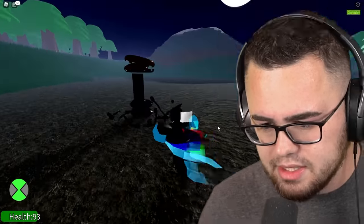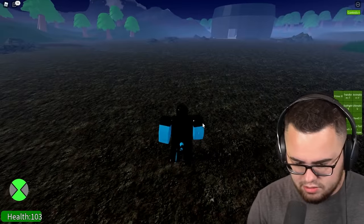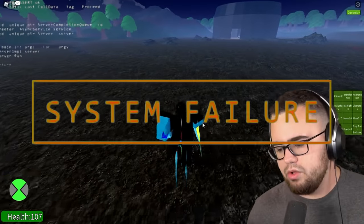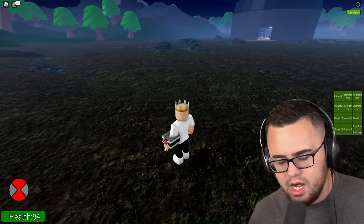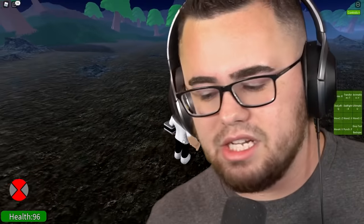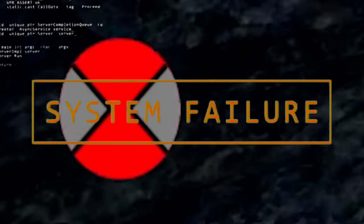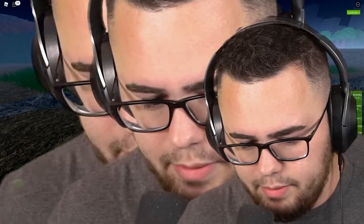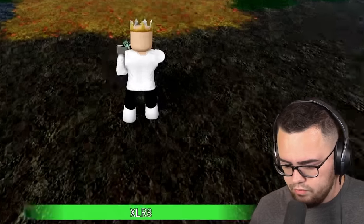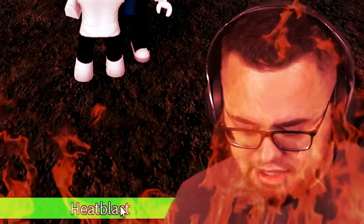It broke into a bunch of pieces. We could explore this entire Ben 10 map. I want to become something else. Now we gotta wait for the timeout, but I want to become a new alien. Self-destruct sequence - roll in a sheet and six. Here we go again. Come on, I want to become something cool. There we go - Heat Blast! Yes, let's do it!